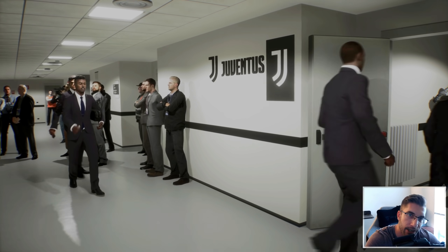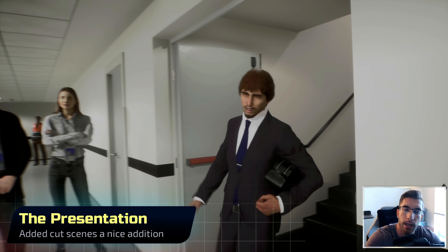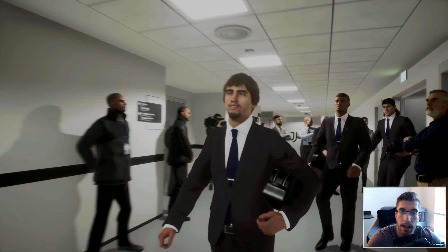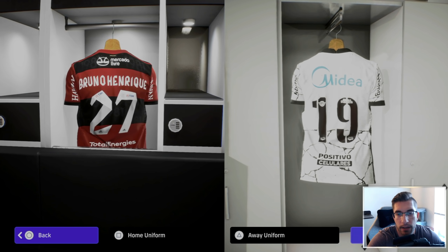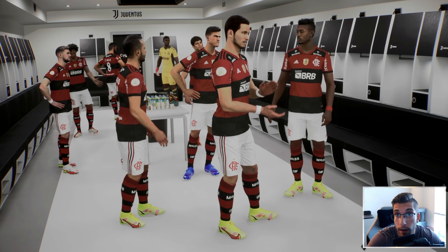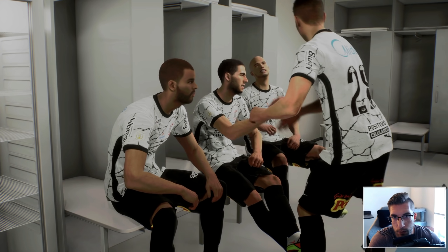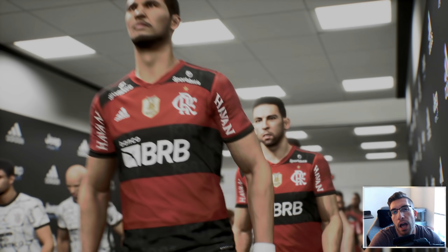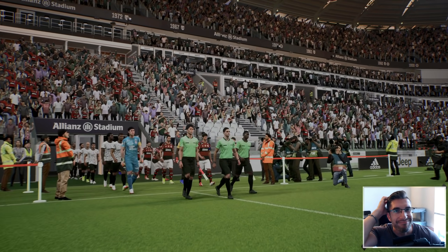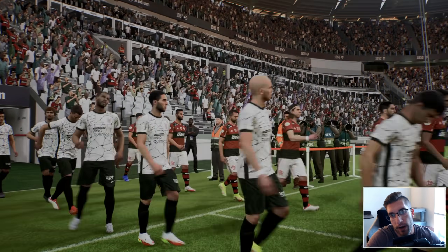Now let's move on to the presentation for eFootball 2022. This year they've got some cut scenes - they're showing you a couple before you get into the game itself. That's really the only positive note I can take from the presentation side of things, because it's literally a copy and paste job from PES 21, PES 20, 19, etc. You can see them coming out the tunnel and it looks great - the player models look a lot better when it's a little bit more CGI than when we get into the actual gameplay.